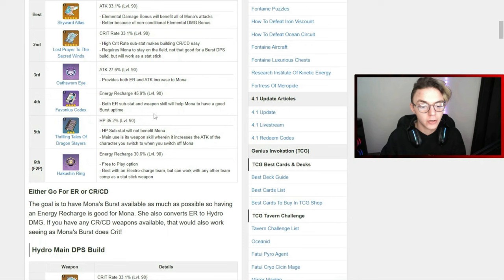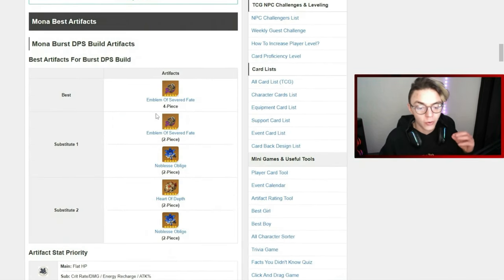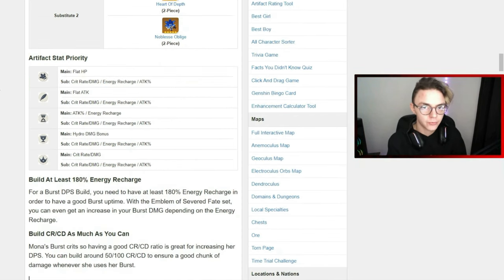Scrolling down further, I've found right here the Mona burst DPS artifacts. Similar to the weapons section, it's going to show you the best artifacts you can possibly get as well as two different substitutes. You can naturally combine different artifact sets, which is something I'll go over just before the end of the video. For my Mona burst DPS build, I can see that the best artifact set is a four-piece set of the Emblem of Severed Fate. The key thing I'm looking for here is the substats and their priorities.